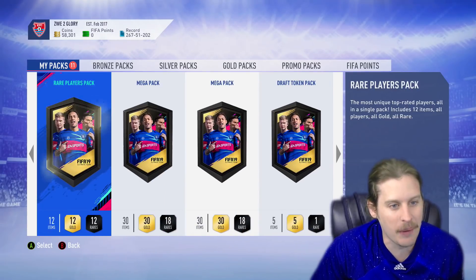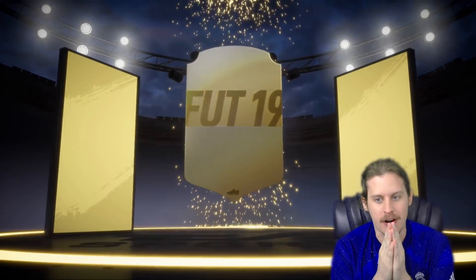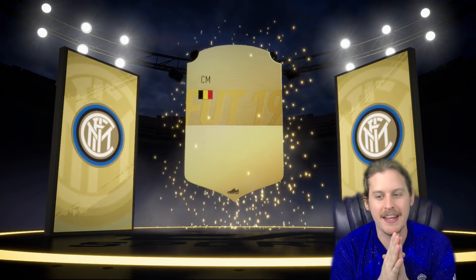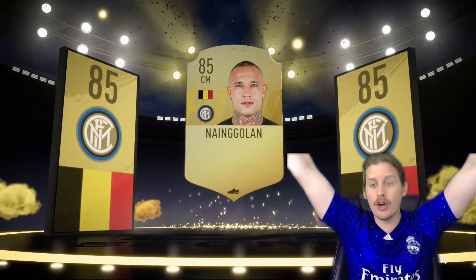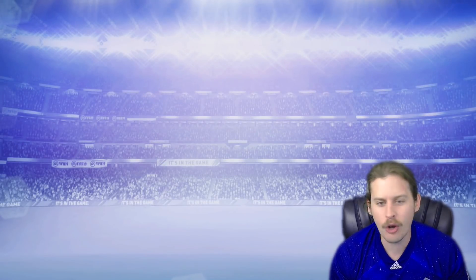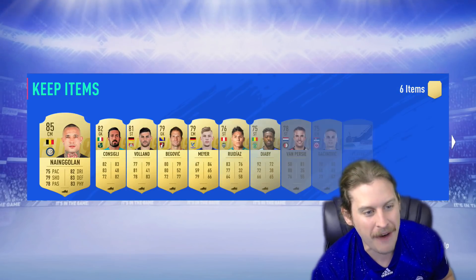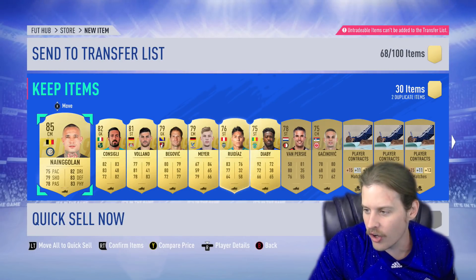So where are our two Mega Packs? Is this the week where the pack luck finally reverts? Maybe. But I feel like an inform is in her future — a really sick inform. Belgian center mid. Hey! Wait! Nangolan! 85 Nangolan! Let's go! That is a startable player if we want to go with maybe an inform McBarty at the very least. I'm so used to that card most likely being a walkout. But we get ourselves an 85 rated Radja Nangolan.